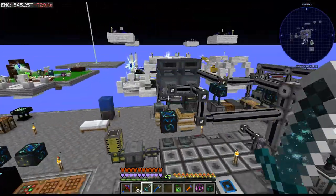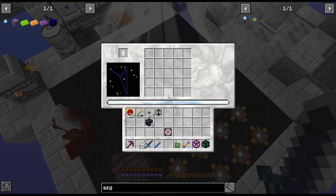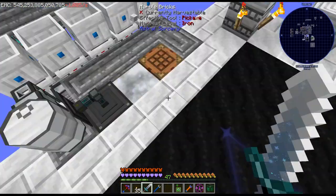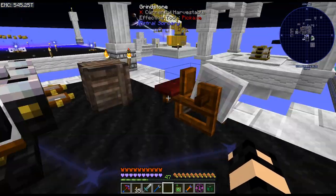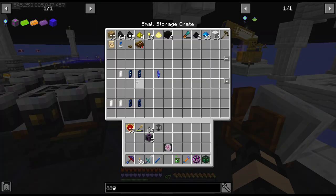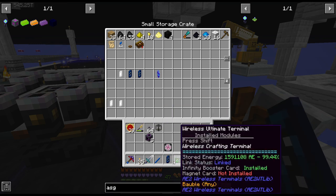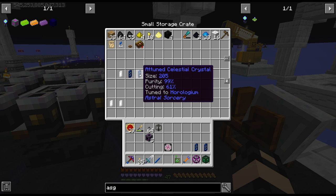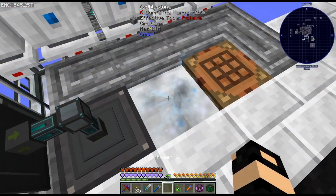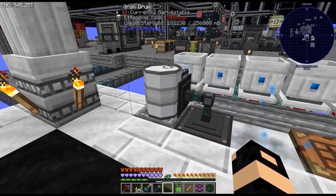We need the — what is that — Octans, or something. We should have that on there. Let me get this crafted up. Should I throw one of these in there? I should probably throw one in there to double again if needed. And the cool thing is we have creative tanks now, so we don't have to worry about starlight anymore.